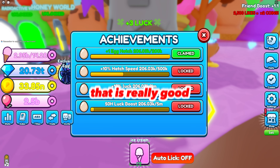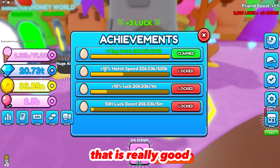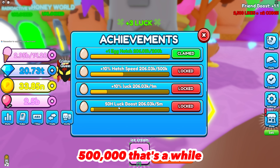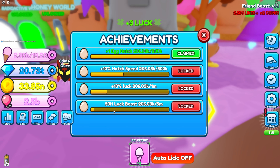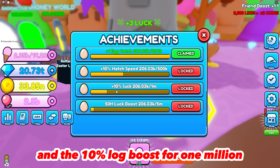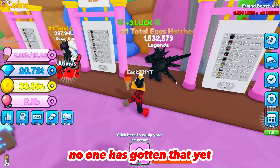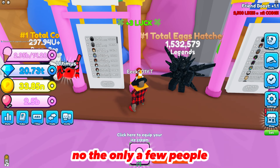For 25,000 eggs there's a five-hour luck boost, and 75,000 eggs gives five percent more luck. The best upgrade by far is plus one egg hatch for 200,000 eggs — I actually just got that today. There's also a 10% hatch speed boost. For 500,000 eggs there's a reward, and the hardest one is a 50-hour luck boost for 5 million eggs.